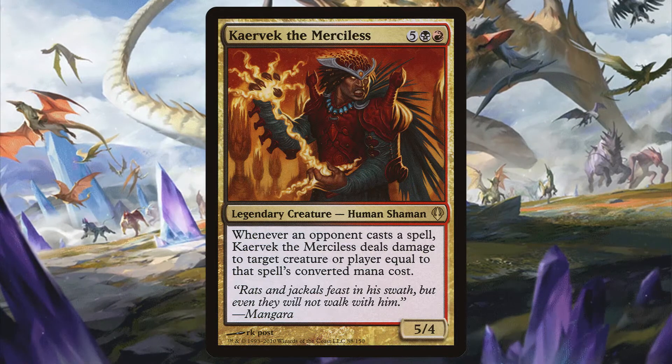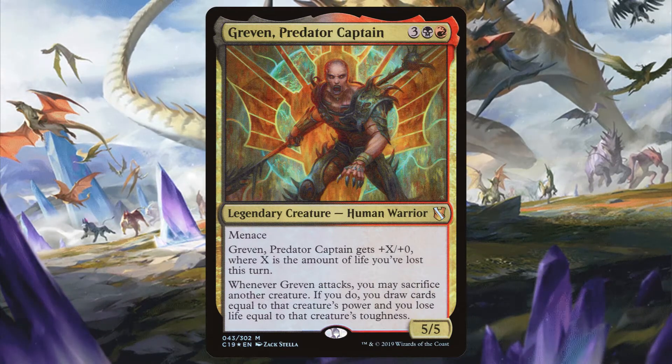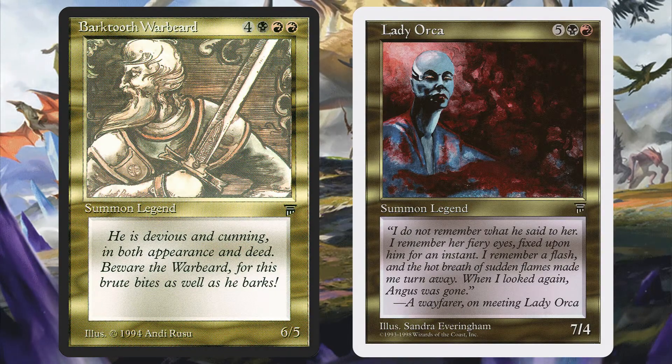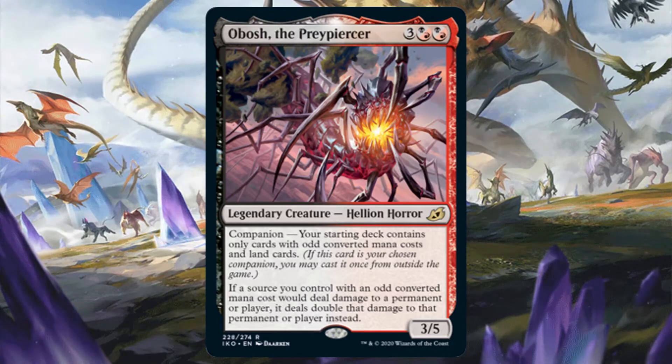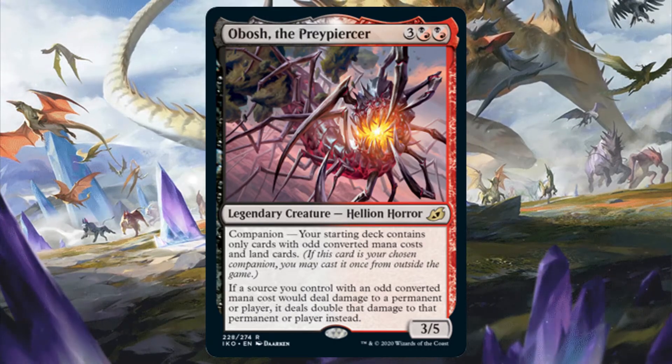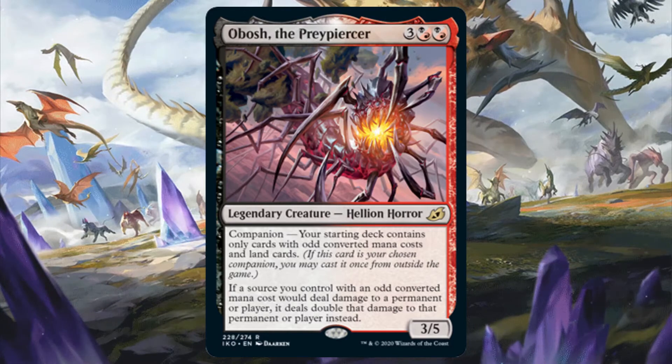So it can definitely make for an easier Kaervek deck to put a soft lock on the game. Obosh also pairs well with Greven Predator Captain as a way to not only pump him but to make sure he deals double damage. So Obosh can make Greven potentially one-shot opponents pretty consistently. You could even make Obosh the companion to commanders like Barktooth Warbeard and Lady Orca in order to make them epic beaters. So if you detest playing with mainstream commanders, nothing beats playing with vanilla commanders that don't even pass the vanilla test. On its own, Obosh could be the commander of a pain deck with lots of damage doubling effects and plenty of group slug cards as well. You don't need to only include odd-costed spells if Obosh is your commander, but the odd-costed ones you use will double the pain to that opponent or player instead. If you don't want to die before opponents, you could play cards like Platinum Emperion and Platinum Angel to circumvent the pain dealt to you. Keep in mind that Obosh doubles the damage itself deals too, so you could also one-shot opponents if Obosh is large enough.